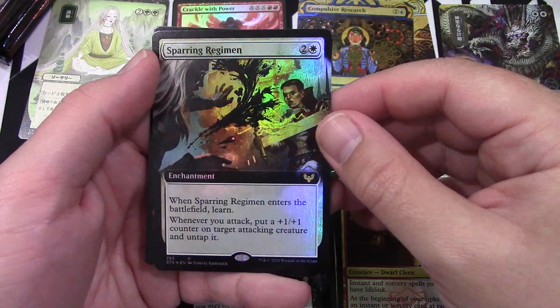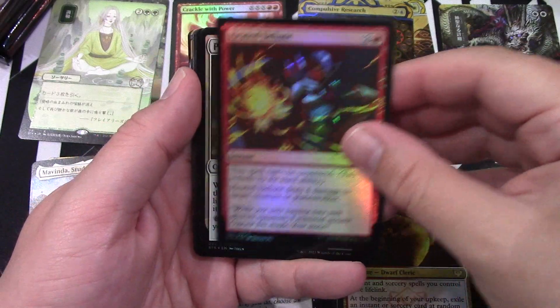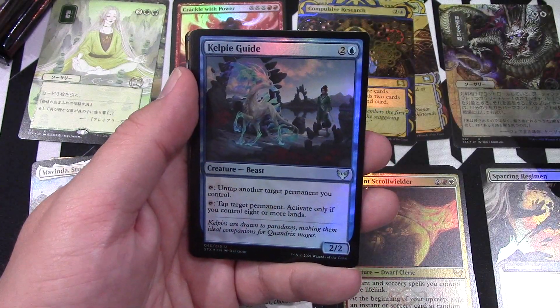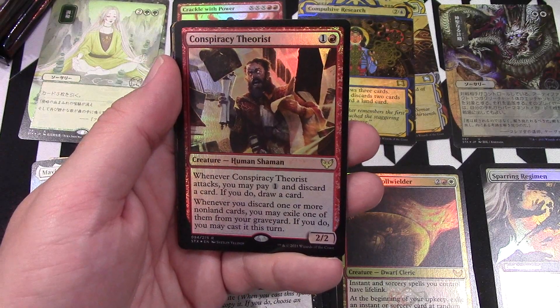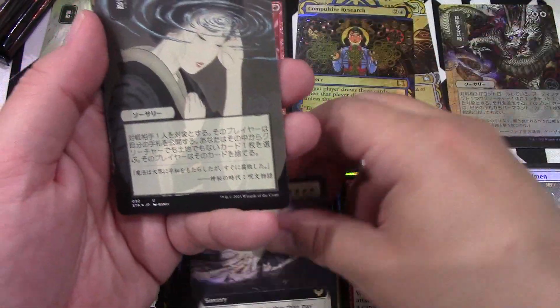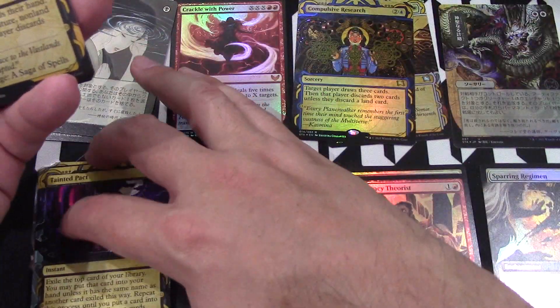We are full art foil — Sparring Region in the Spirit. He's not as good. Battleseer. Heated Debate. Pilgrim of Ages. Fractal Summoning, which is actually a great card if you haven't played it yet. Theorist. And then Performer — I'm just going to put you on the floor. Devastating Mastery. Tainted Pact — put you over here since you're non-foil, but you are a mythic. Then we have Duress, foil version.